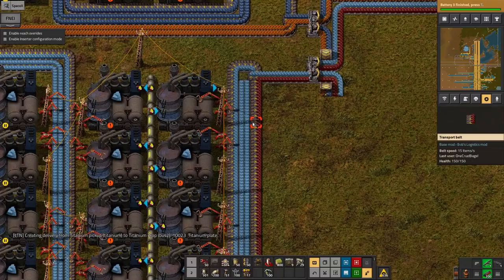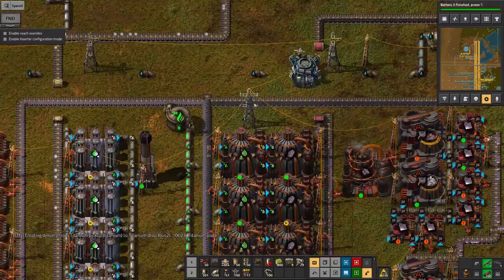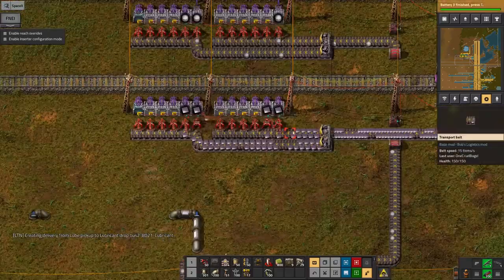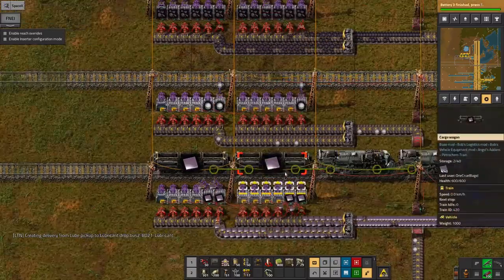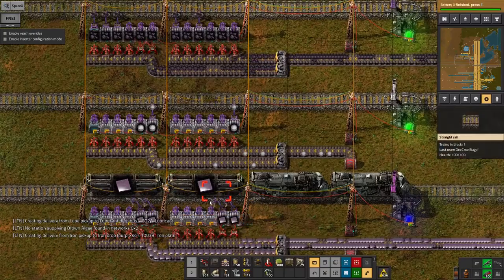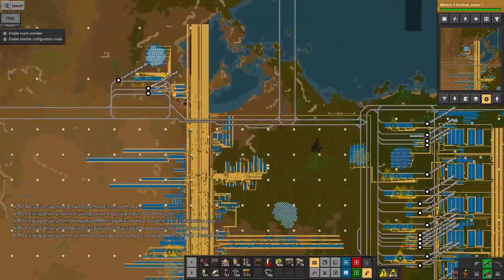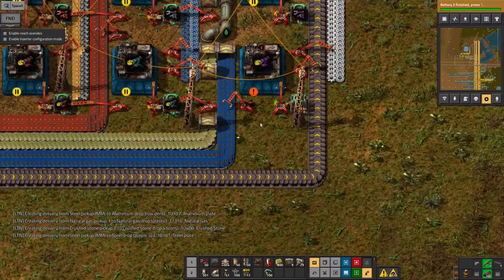For now it seems to be working - the three crystal types and catalysts are going in, the belts are full, and there's a decent rate of titanium being produced, almost a full yellow belt. I'll probably make this section faster since titanium is being used in large quantities. There are also a lot of machines flashing saying they don't have enough purple stack inserters, but that's also because we're out of titanium - once that flows in again we should be fine.